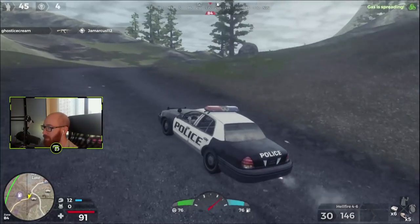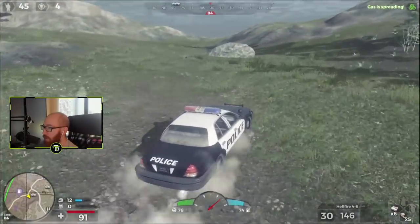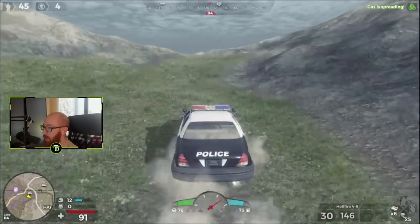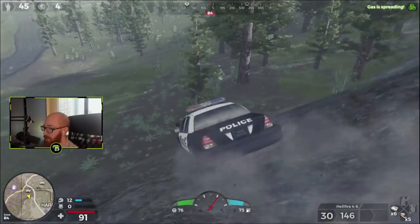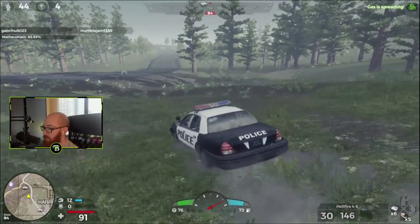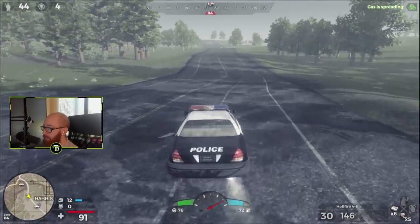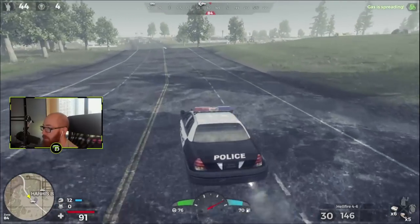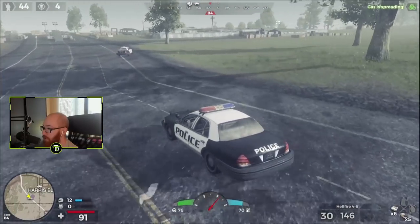I don't know if it's a safe zone thing or where the game spawns me, but I can't say I was ever over here on PC. Like west of Harris Bluff — nowhere. I don't know where the hell I'm at right now. Is this a cliff about to throw me off? I think we're good. Oh yeah, I know where I'm at now — this is right north of that camp area. I wish I knew how to kill the engine on my car.